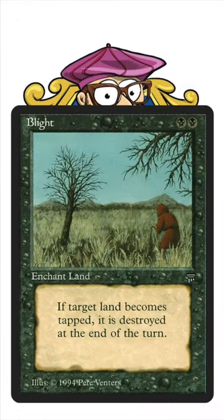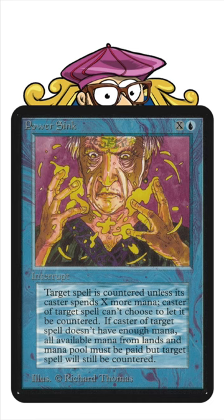Blight is an enchant land from Legends for 2 black that reads: if target land becomes tapped, it is destroyed at the end of turn. Power Sync is a blue interrupt for 1 blue and X that reads: counter target spell unless its controller pays X. If that player doesn't, they tap all lands with mana ability they control and lose all their unspent mana.